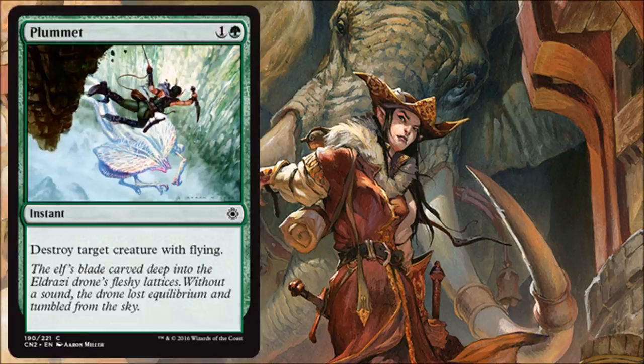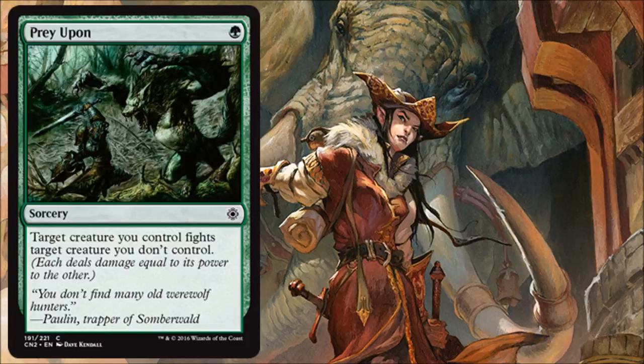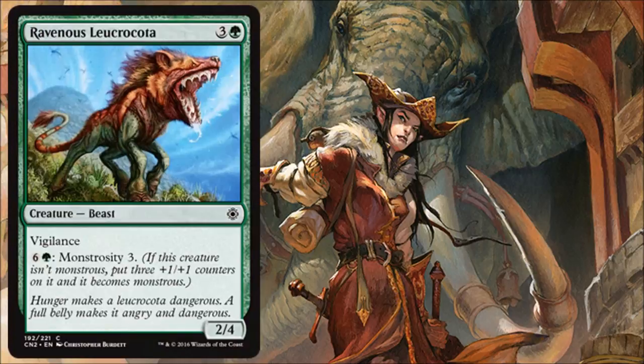Prey Upon is another piece of green removal at common. You're going to notice there's a lot of strong removal in this set at common — we saw Flameslash in red, Murder and Death's Wind in black. They're not playing around when it comes to removal in this set, and this is green's opportunity to get something strong at the common level.